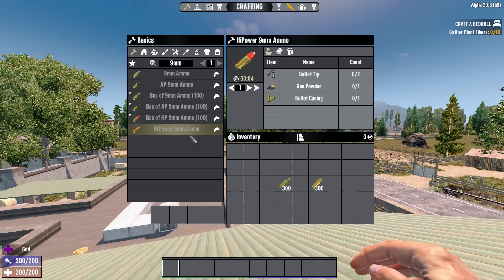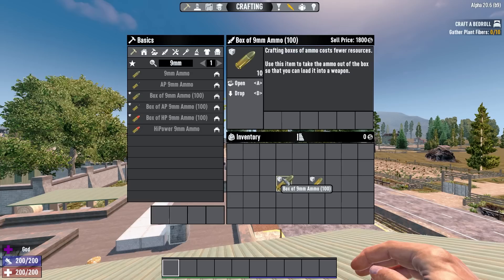AP 9mm does cost an extra bullet tip and an extra gunpowder, but it does about 20% more damage and penetrates 50% of armor. Naturally, with all the ammo types, you'll need certain Pistol Pete ranks to craft them and you'll need the completion bonus to bulk craft them.